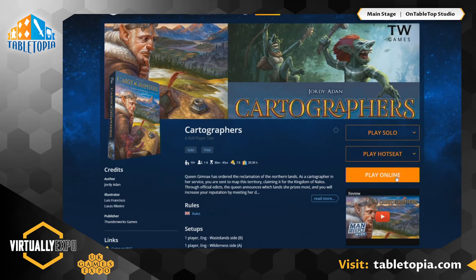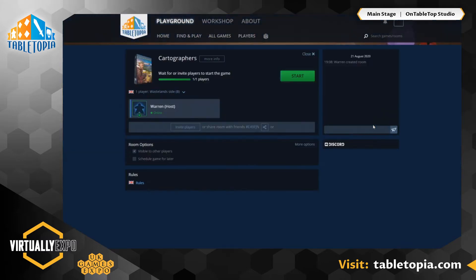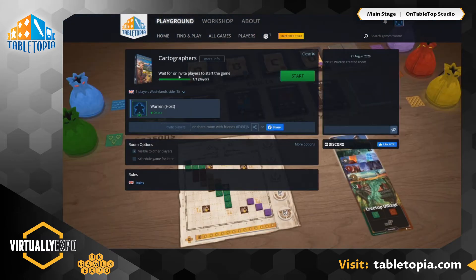Solo is obviously just to play a game by yourself. Hot seat is to share a keyboard and mouse with someone in the same physical location, which a lot of us might not be doing right now. So we're actually going to click that play online button, which will allow us to create a game — creating a new room.